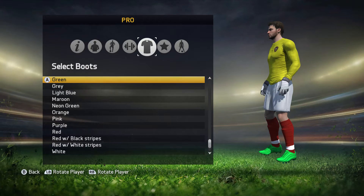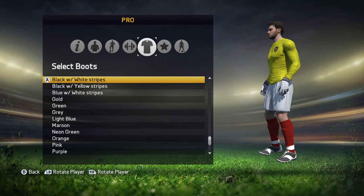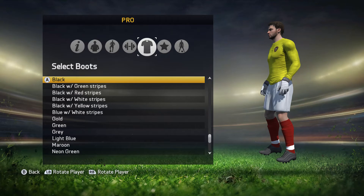Maroon, light blue, grey, green, gold and then blue white stripes, black, yellow stripes. There's a lot of EA Sports boots actually. Black, white stripes, black, red, black and green, just normal black.